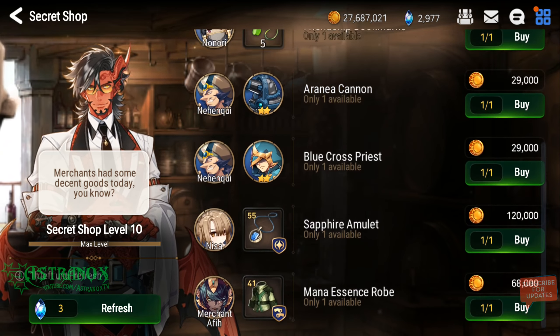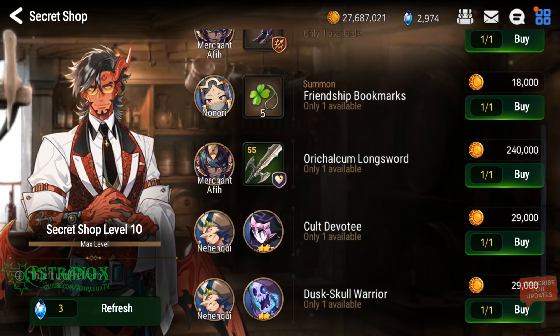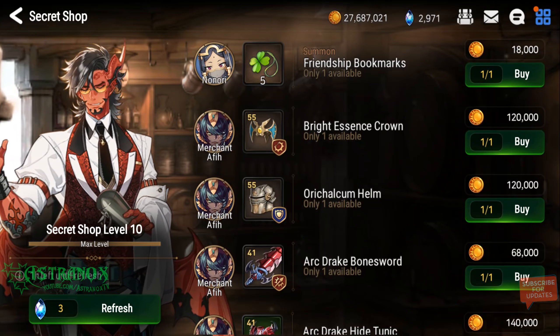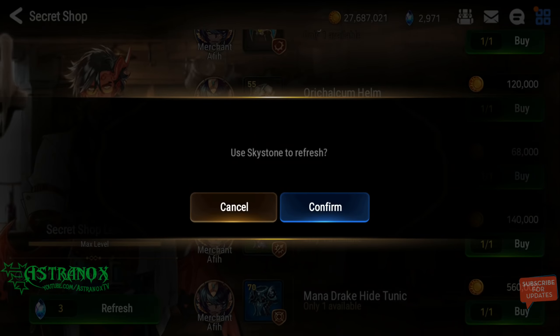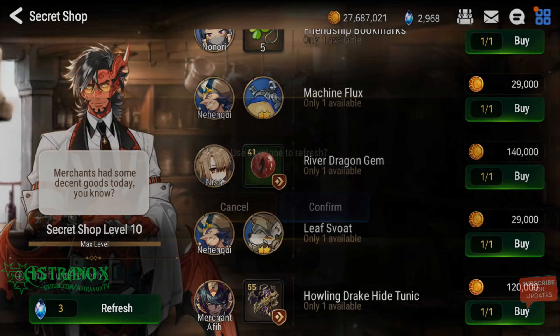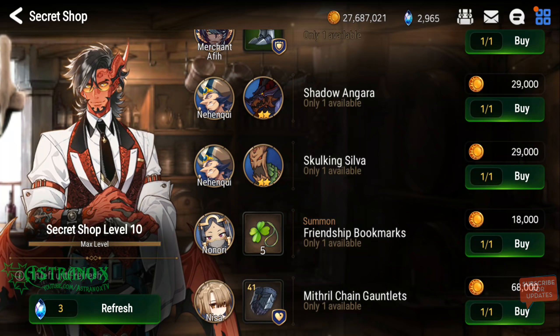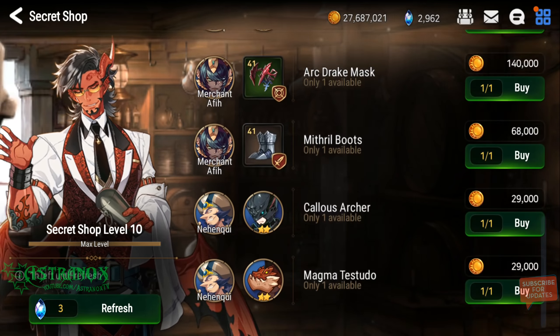If you do this when you hit account rank 50, you get your secret shop to level 10 and you can start doing refreshes. Maybe you'll get good accessories and you'll also be getting covenant bookmarks as well.